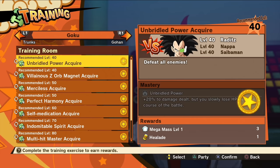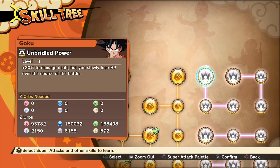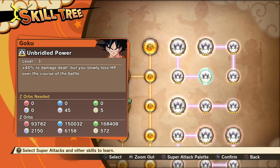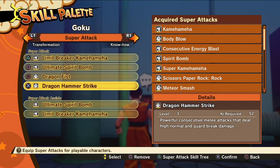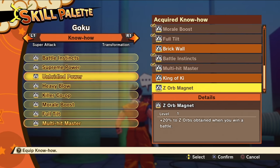Once those are unlocked, you'll see training rooms available, the lowest being level 40. At level 40, completing it will unlock Unbridled Power. Unbridled Power is something you equip on your super attack skills tree — it gives an increase in damage but you lose HP over the course of the battle. The first tier is 20%, then 30%, then 40% damage increase. You'll want to unlock and equip this on Goku specifically, giving him a 40% increase in attacks while fighting.